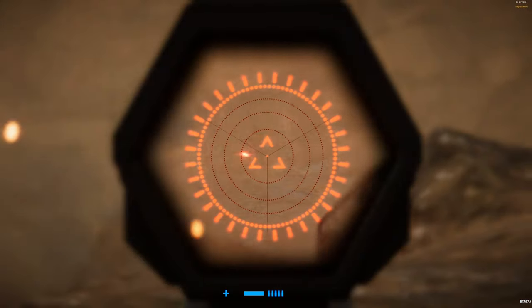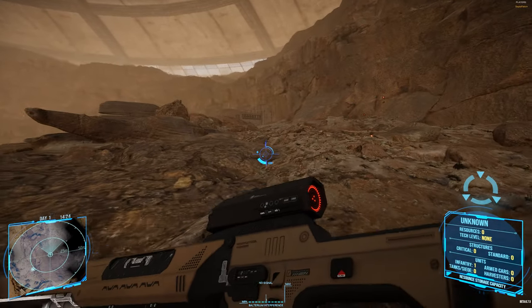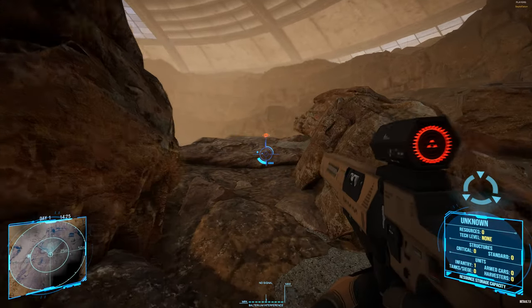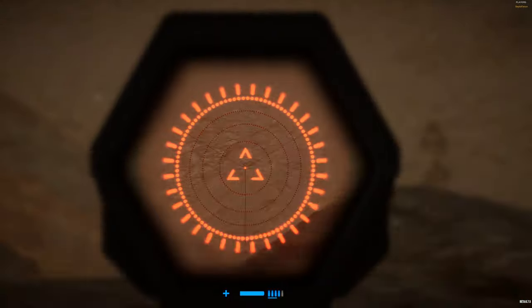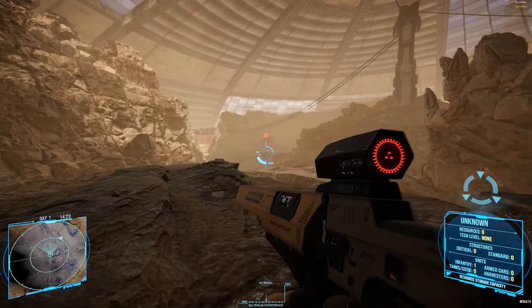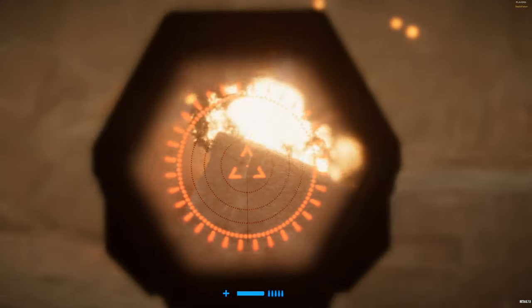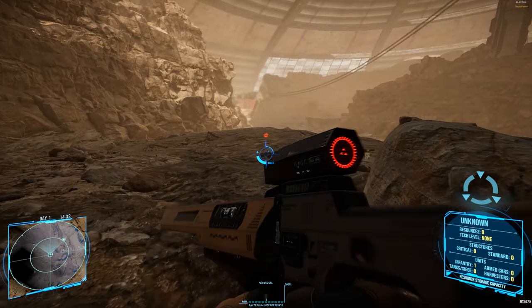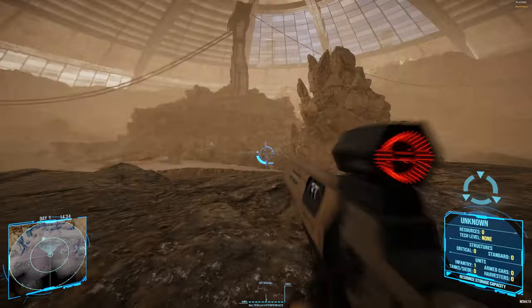Whoa, somebody behind me. Trying to get some cover up here. I don't seem to have a secondary weapon — I've only got a rifle. Got him! Let's have a look that other way again, see if he's still roaming in the hills over there. They're very fancy explosions. Pretty sure I saw a little ragdoll there — some legs flying up in the air. There are still some explosions going off over there.